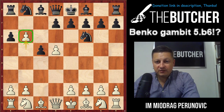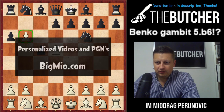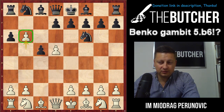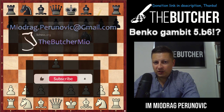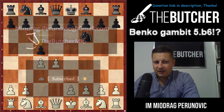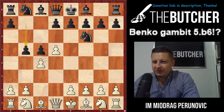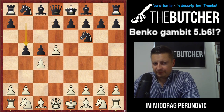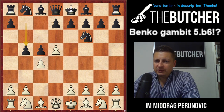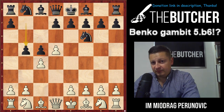Hey guys, time for Benko Gambit with white pieces. One of the most annoying variations to face with white is the Benko Gambit. It happens after d4, knight f6, c4, c5, and when you play d5 and they play b5 — that's called the Volga Gambit or Benko Gambit. Black's main point is sacrificing the pawn on b5 and afterwards on a6 to have open b and a files, create counter-attack, and enjoy very pleasant endgames with decent compensation.